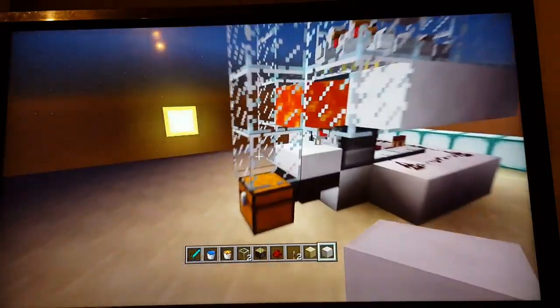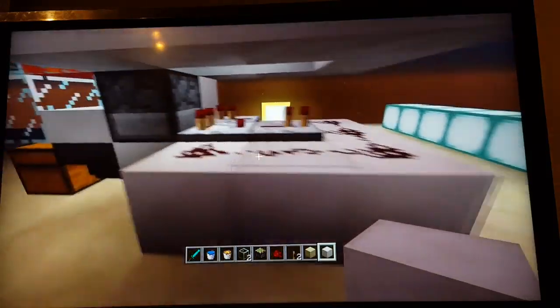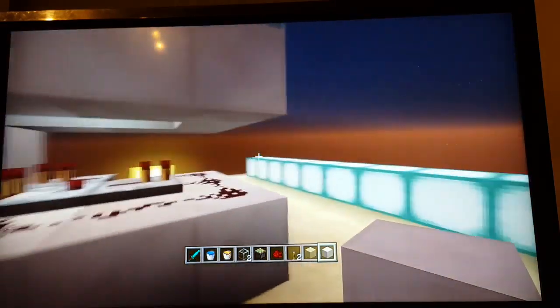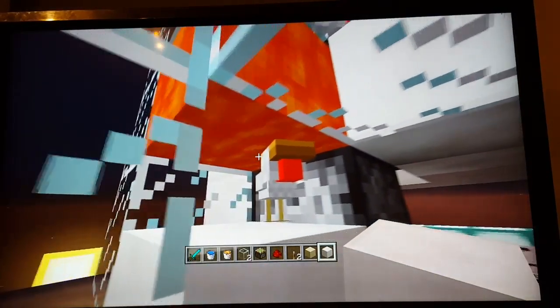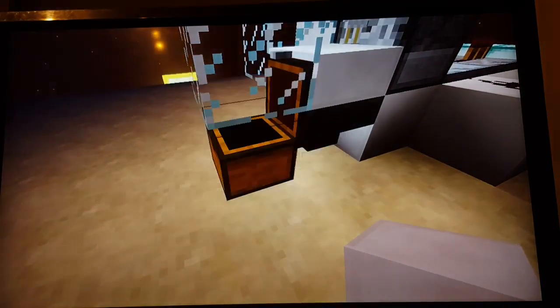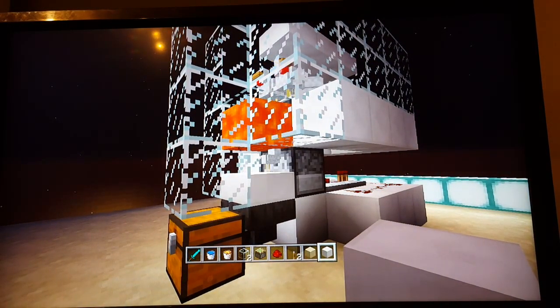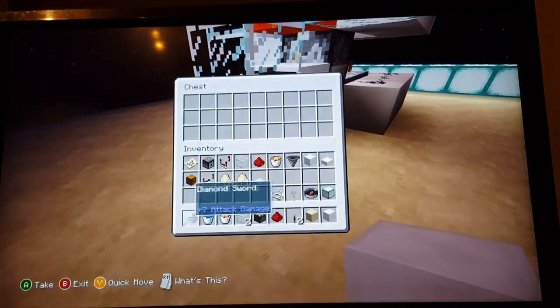There's a piece of glass in there to protect those chickens from getting killed. Once they lay an egg it will go into the dispenser, which activates and powers the block to power the dispenser to shoot out an egg and possibly spawn a chicken. Once the chicken grows up it will die in the lava, drop into the hopper, get sent to the chest, and be cooked automatically.